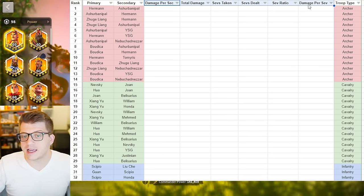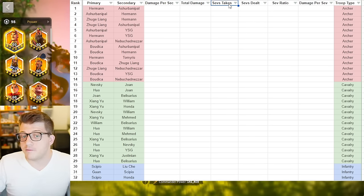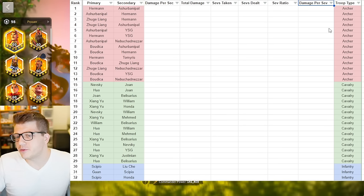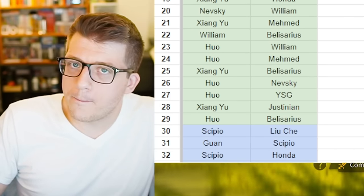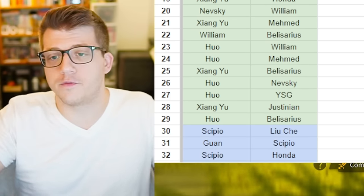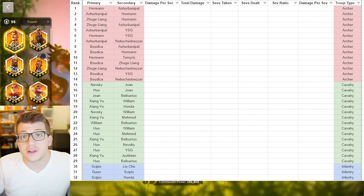What I tracked includes the damage per second of the army, the total damage dealt, the sev wounds taken, the sev wounds dealt, the ratio of sev wounds taken versus dealt, and the damage per sev wound. The sev wound ratio and the damage per sev wound taken give a good idea of how well that army is going to trade. This is foundational theory crafting — not gospel, but a really good place to start testing all these different armies.